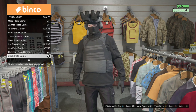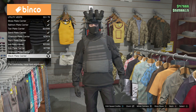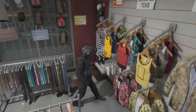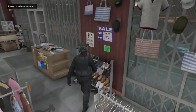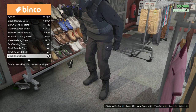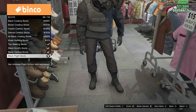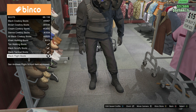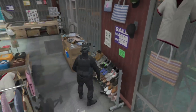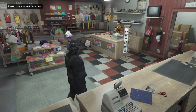Then go down to utility vests and get the black plate carrier, number 53 out of 75. Then come over to boots and get the black flight boots, number 68 out of 116. By now you should have the boots, the pants, and both the tops — the vest and the shirt.